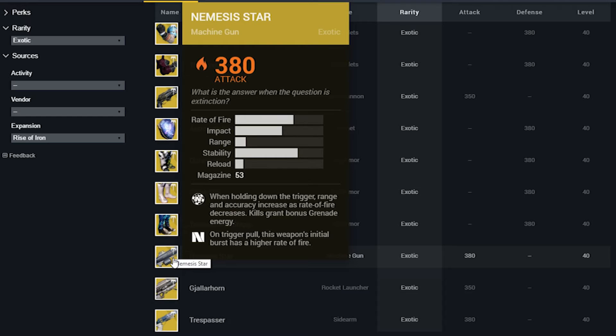Next, we have the Nemesis Star. This gun starts with a super high rate of fire, and as you fire it, the rate of fire decreases while your range and accuracy increase. I don't know if the time to kill will be quicker than other heavy machine guns like the Thunderlord, but with a magazine size of 53, it's going to be pretty fun to just mow people down with this thing.